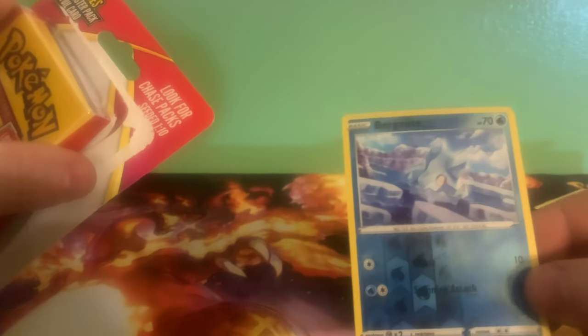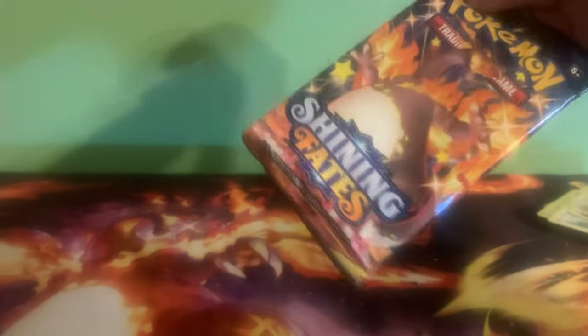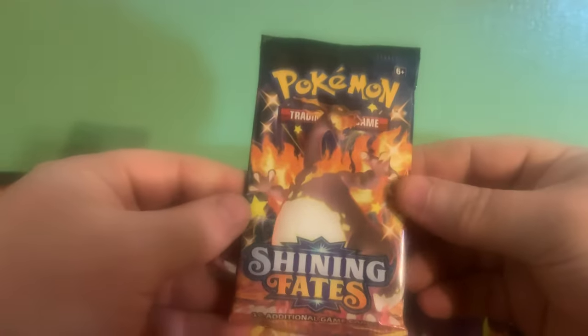Alright guys, the last one — pack number four. I'm gonna take a wild guess and say Brilliant Stars, reverse ball of ice. I'd be shocked if they pulled Brilliant Stars out of something like this. Boom — Shining Fates! I will take that.